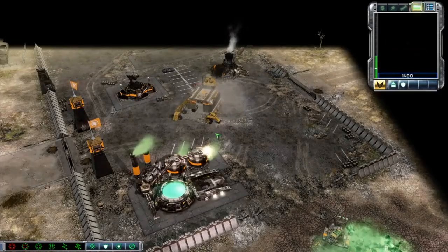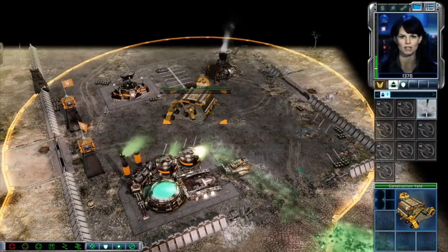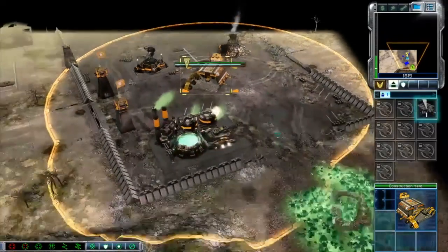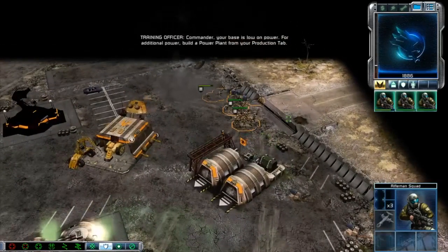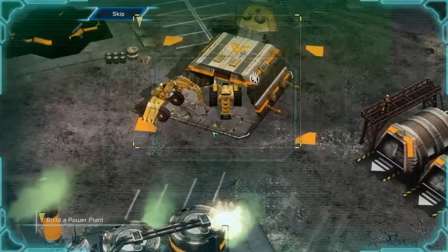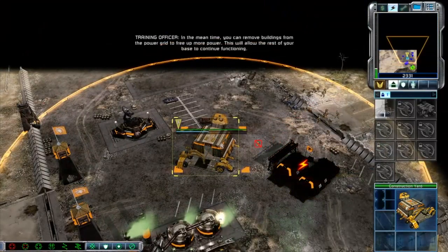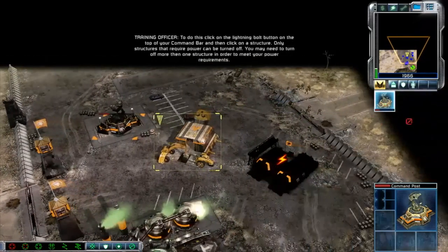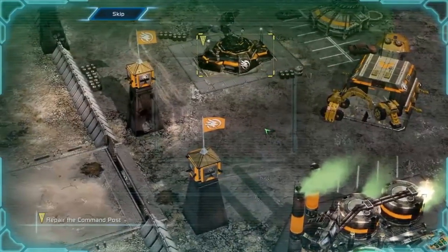Good luck, commander. I'm here if you need me. Commander, you will need a bigger force to stop. Select your construction yard or the structure tab on the command bar, then click the barracks icon. You can remove buildings from the power grid to free up more power — this will allow the rest of your base to continue functioning. Click on the lightning bolt button at the top of your command bar, then click on a structure. Prepare the command post to help restore this GDI base to full operational capacity.